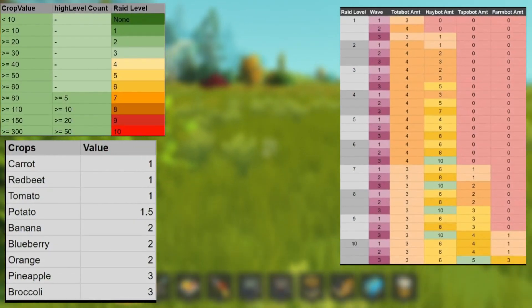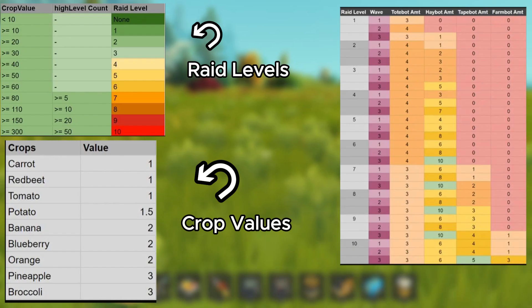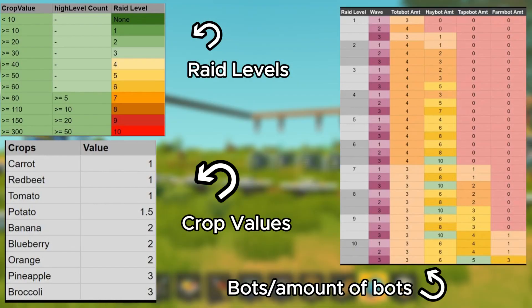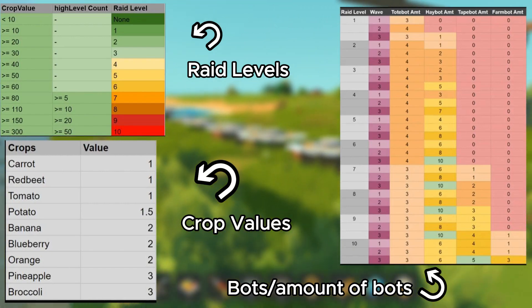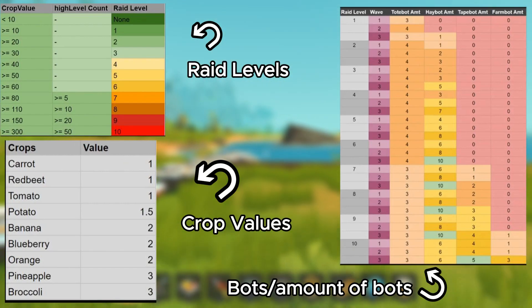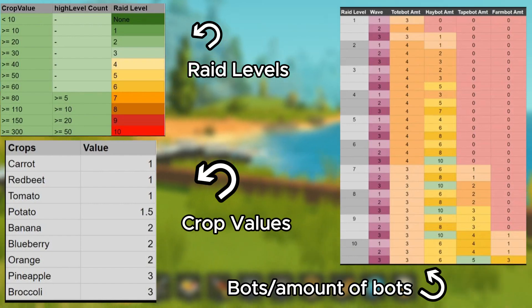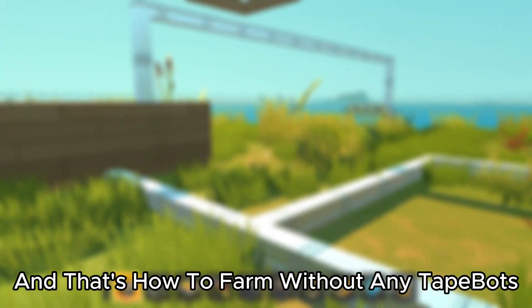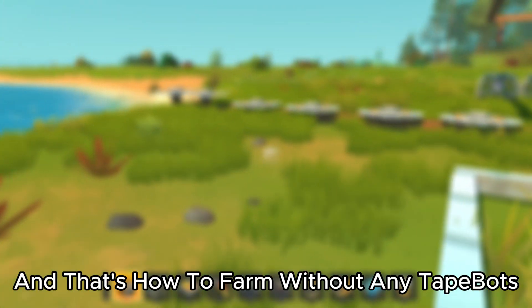Last but not least, tip number ten: how to farm without tape bots or higher-level bots raiding your farm. Pause the video to study the three charts showing crop value, raid levels, and the type and amount of bots for each raid. To avoid tape bots, your total crop value must be under 60. Keep it under that threshold and tape bots won't raid you.